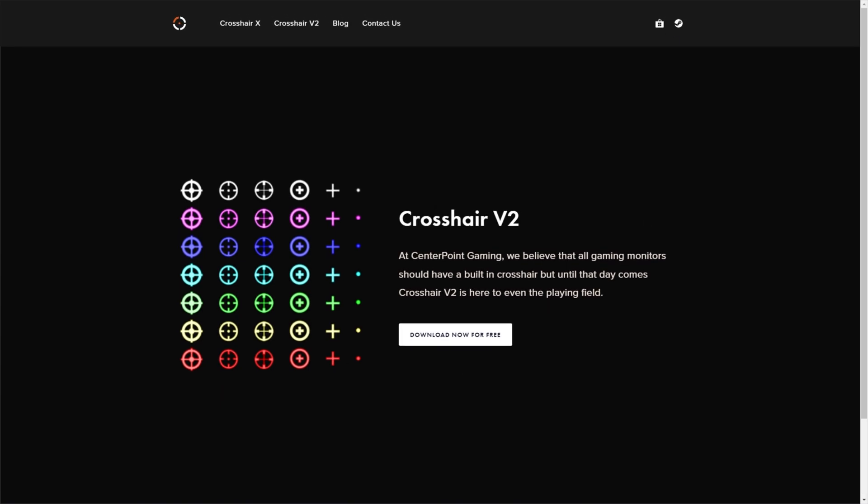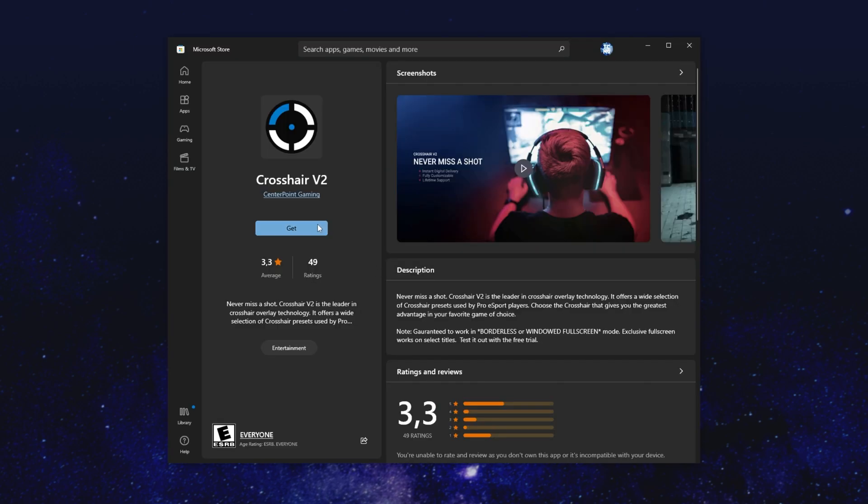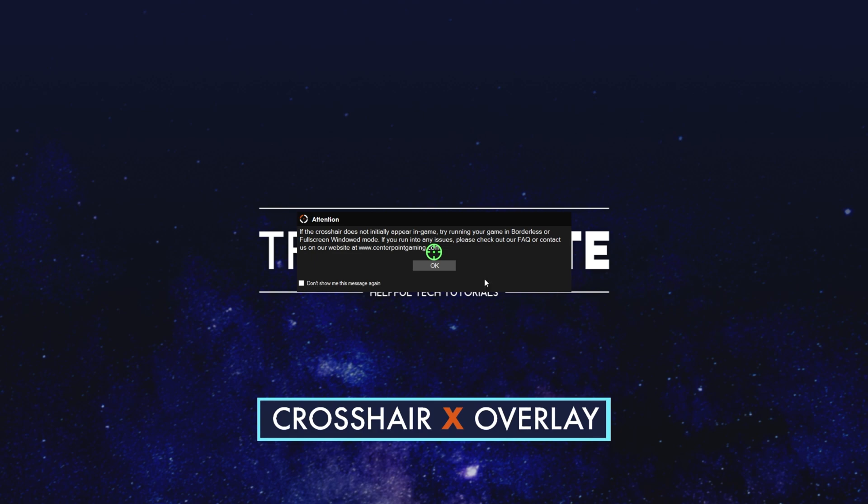Let's begin with the free version. Besides having a more simple UI compared to the full Crosshair X software, the only limitation of the free software is that it doesn't work in exclusive full-screen games — so it'll work in borderless and windowed full-screen games. To begin, click Download Now for free, and in the Microsoft App Store simply click Get, then Open in Microsoft Store. This'll fire up the store on my computer where I can click Get. When it's done downloading, click Open and you should immediately see a crosshair on your screen. Just keep in mind, if you don't see the crosshair inside your game like it is on the desktop, make sure you're running your game in borderless or full-screen windowed mode.